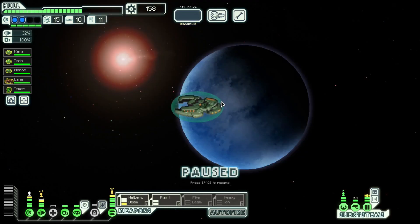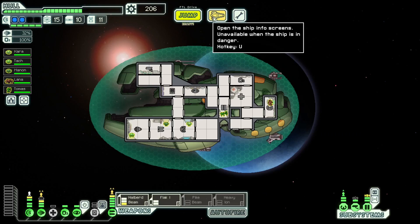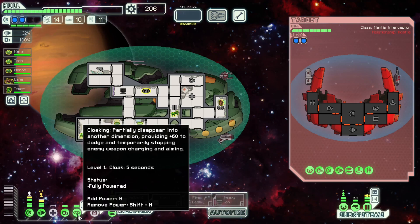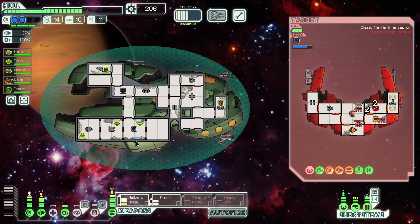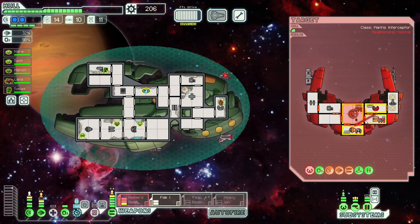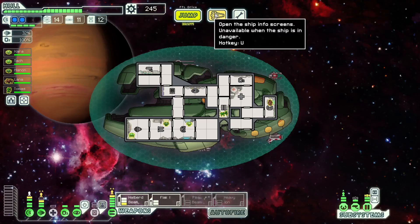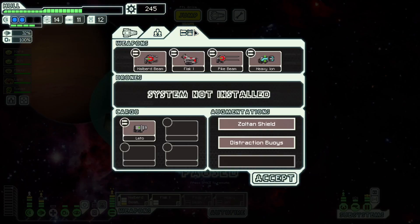Go to this beacon and look at the top side to see if we can spot a store. We get another augment — distraction buoys! We could theoretically keep those. This is kind of risky to not hack here, but I'm going to do it anyway. You can't quite get weapons to seven and buy the power and still have enough for what we'd want in a store, so I'm going to hold off for a couple more jumps. We don't need the pike beam in play right now.